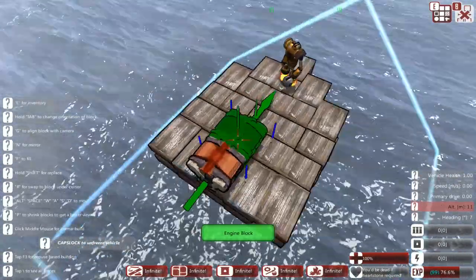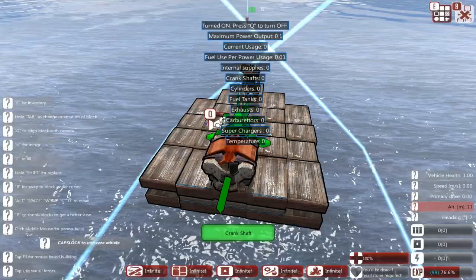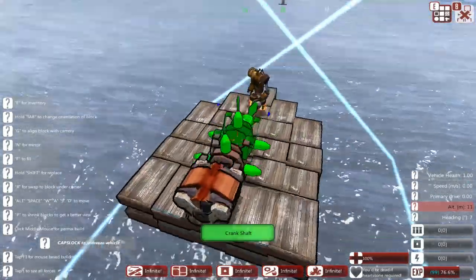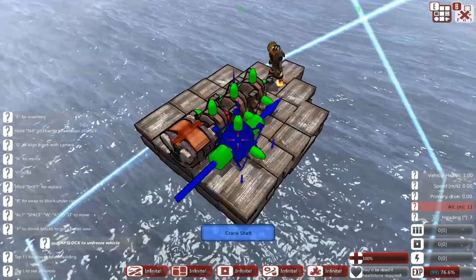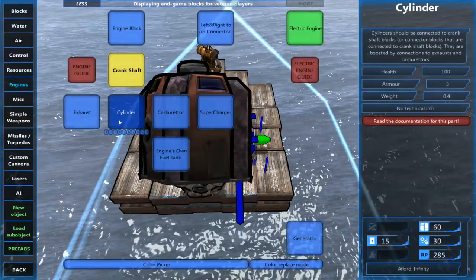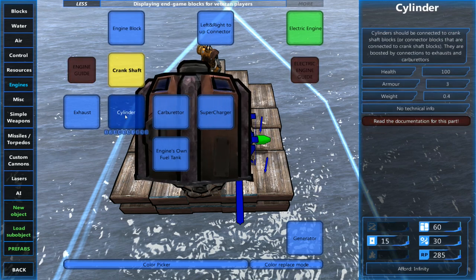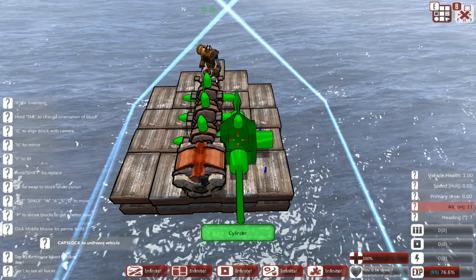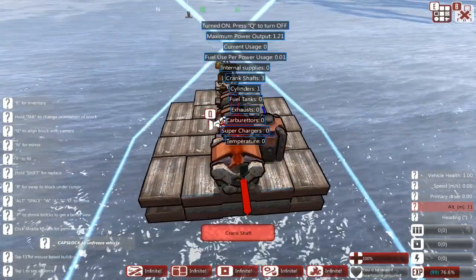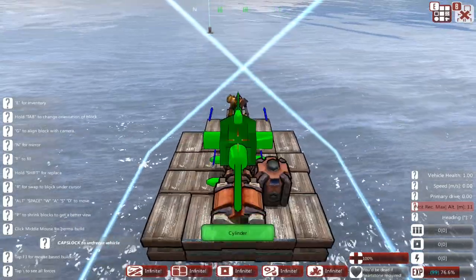So that's a nice little engine block we have there. You'll notice it's got an arrow coming out of it — that's the direction you want to put the crankshaft. Put the crankshaft down. You can put multiple down; we're going to put three because I'm standing in the fourth space. Then from the crankshaft you get to cylinder. You might notice there's a sort of a tree going on here: engine to crankshaft, crankshaft to cylinder, cylinder to exhaust or carburetor, carburetor to supercharger and engine and fuel tank. Let's put our cylinder down. I'm just going to place one for the moment.